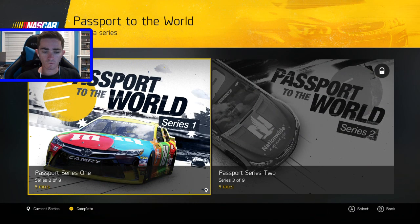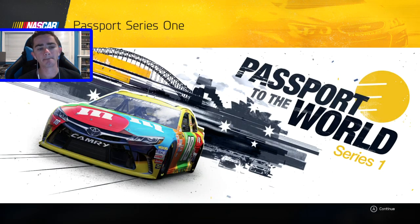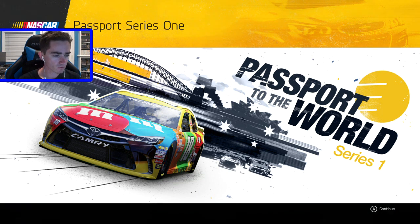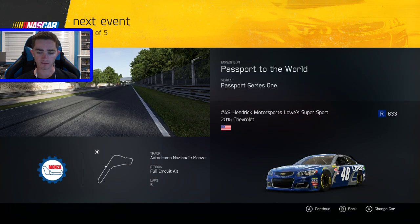Passport to the World — oh, there's two? Wow. Doing Series 1. The first series of the Passport to the World Expedition takes you from one extreme to another, from snow-capped mountains to the heat of Abu Dhabi and everywhere in between. Oh, that's fantastic.